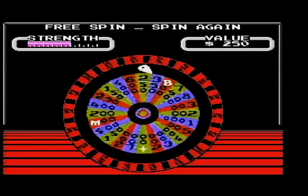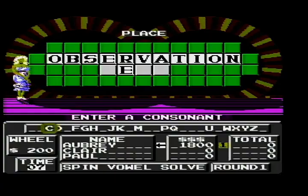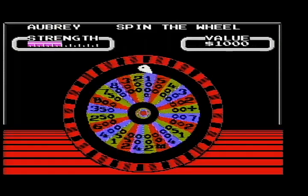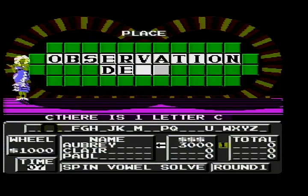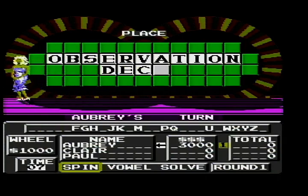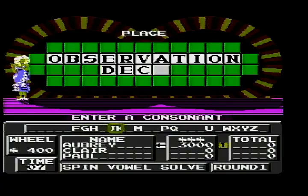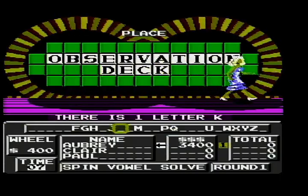$1,000. $200 — D? Oh, there is a D. $2,000 — let's keep it going. $1,000 — that's a C. One C. Three grand, let's go for it. And I'll have a K. Observation Deck! That's $3,400 at the end of the first round. That free spin saved me.